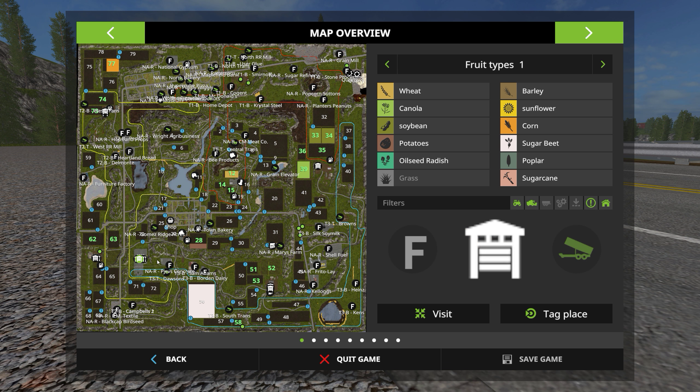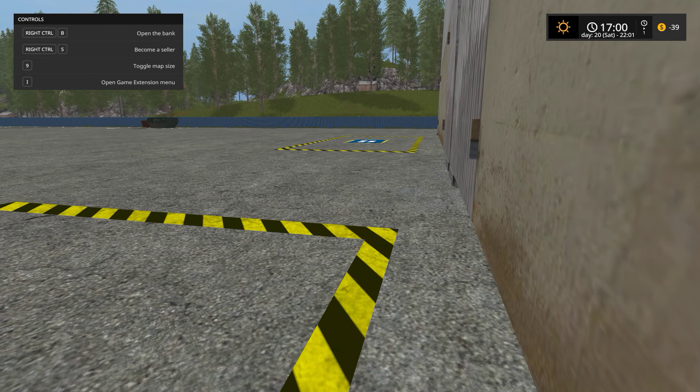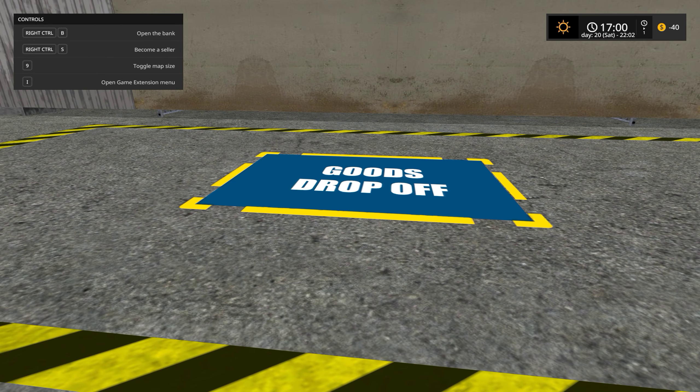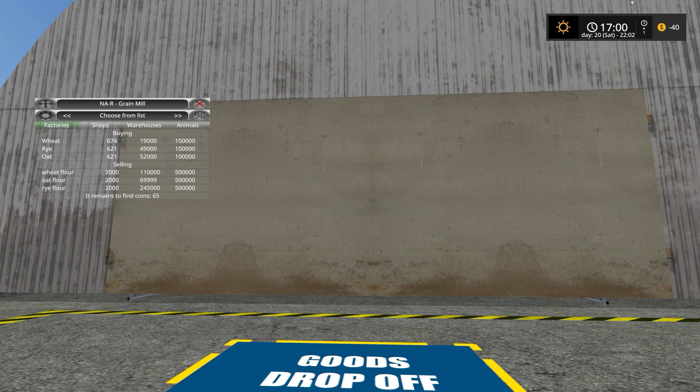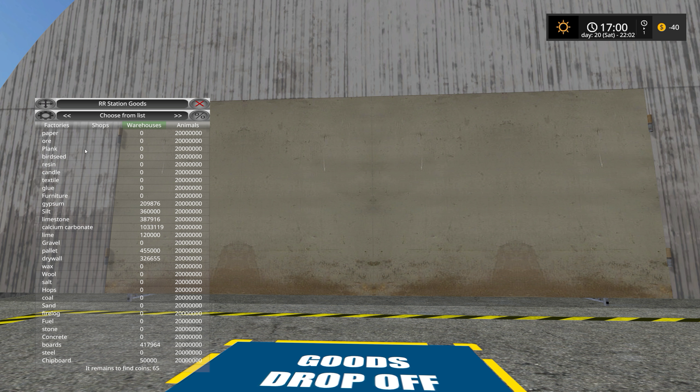After everything is produced, you can come down here and drop it off. You can see these big storage buildings — hangers — this is where you drop off goods. An example of goods in this map includes: paper, ore, plank, birdseed, resin, candle, textile, glue, furniture, gypsum, silt, limestone, calcium carbonate, lime, gravel, pallet, drywall, wax, wool, salt, hops, coal, sand, fire logs, fuel, stone, concrete, boards, steel, and chipboard.